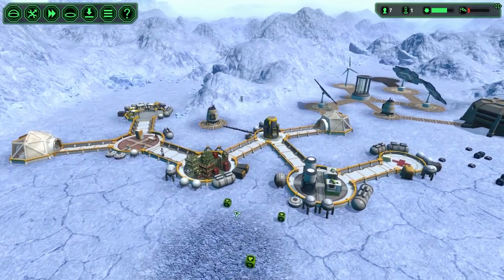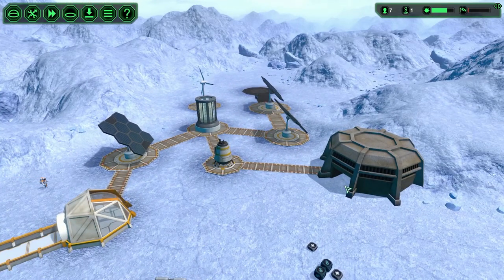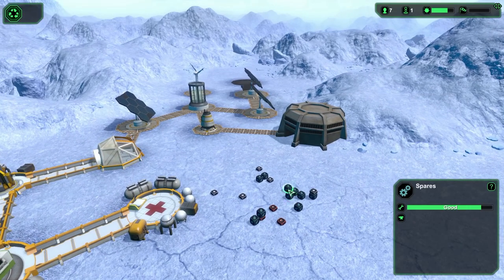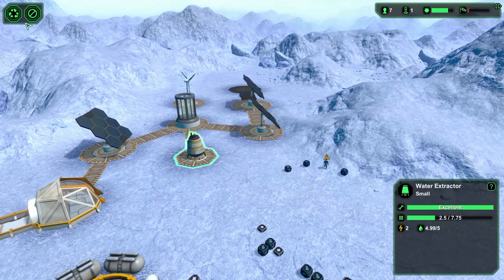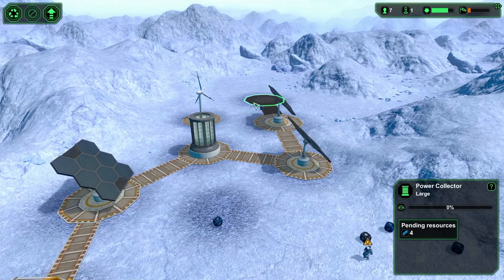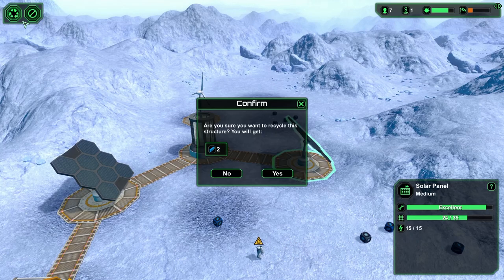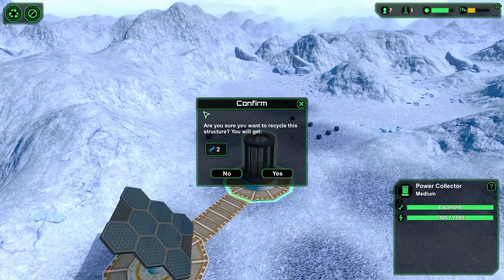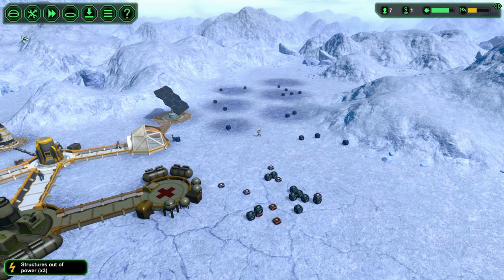Our biggest problem — and we have a few problems — is the power. We need storage, I know, but the biggest problem is power. This is a waste of resources according to you guys, and we're going to be using up spares like crazy because we're about to have five units of power. My idea is to scrap all this and use all of the resources to build up one giant power collector, one giant wind turbine, and one giant solar panel, because it'll use less spares and also be more efficient.